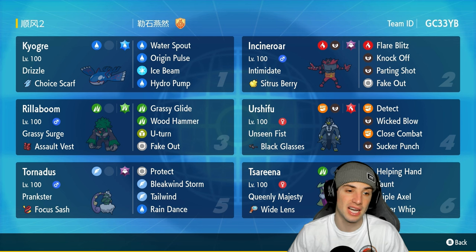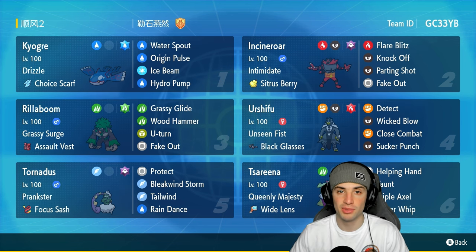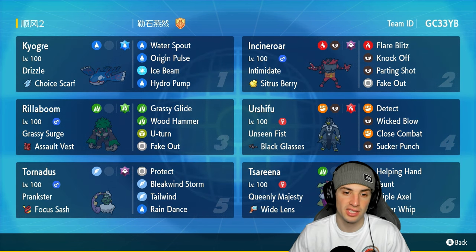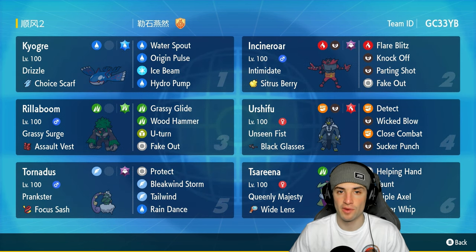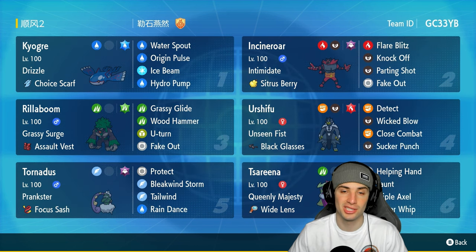Kyogre is going to be the first Pokemon we talk about in the top left hand corner, with Drizzle as ability and rocking the Choice Scarf as item, which I absolutely love. It's got Water Spout, Origin Pulse, Ice Beam, and Hydro Pump. Everybody knows the power of Kyogre, but rocking the Choice Scarf makes it faster in a lot of different situations, outspeeding Pokemon and getting awesome big time turns.